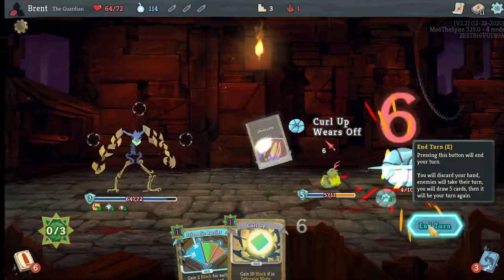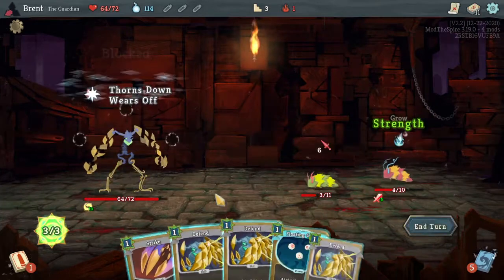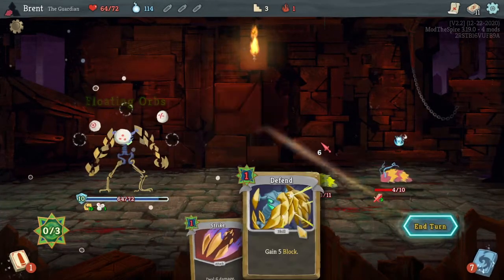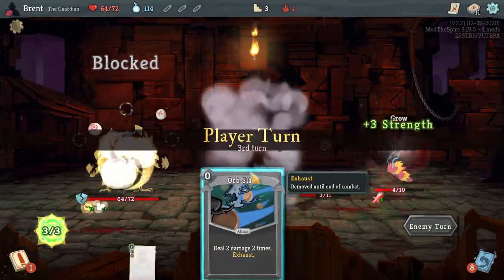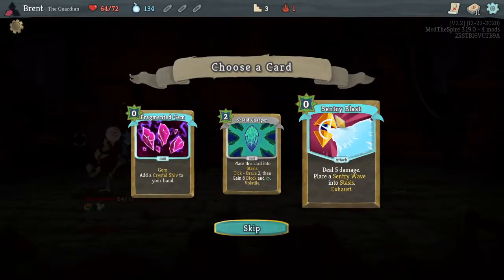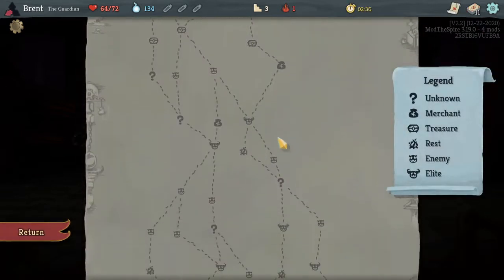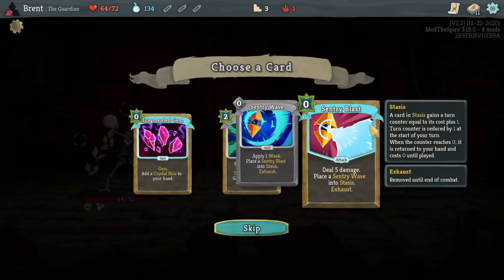I'll just hit both of you and knock off that Curl Up - seems pretty good. Floating Orbs is just good here. I guess I could have killed them instead of defending twice. Oh, this was okay - Sentry Blast. I still like it. Got us killed last time though. Who's our boss then? Is it Silent again? No, it's Ironclad. So it's not as bad this time.